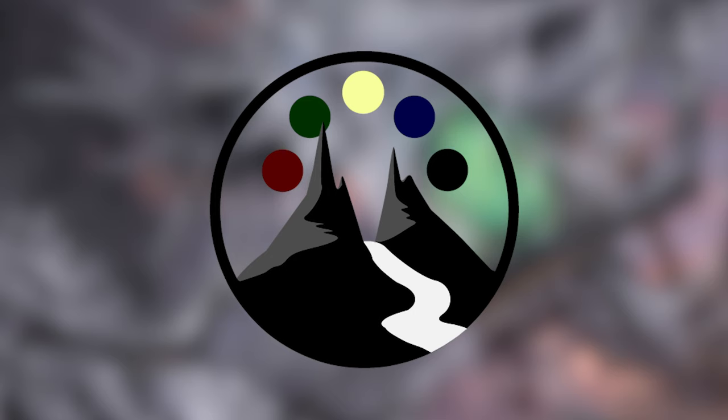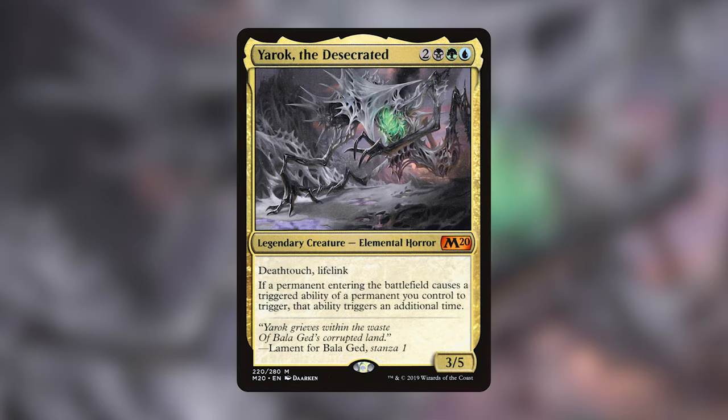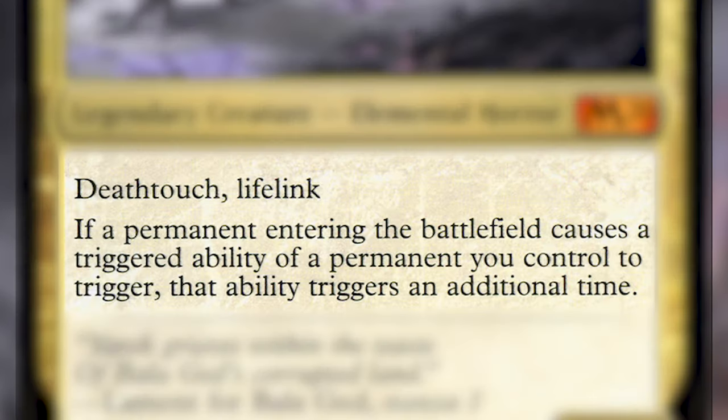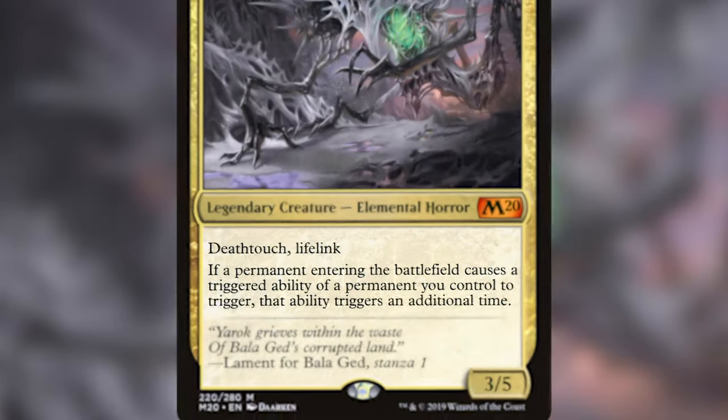Getting into today's episode, we're doing Yarrick the Desecrated. He costs two, a green, a blue, and a black. He is a legendary creature, elemental horror. He has deathtouch and lifelink. And if a permanent entering the battlefield causes a triggered ability of a permanent you control to trigger, that ability triggers an additional time. So it's kind of like a Panharmonicon on a creature, except it triggers for all permanents entering the battlefield, whether under your opponent's control or your control.